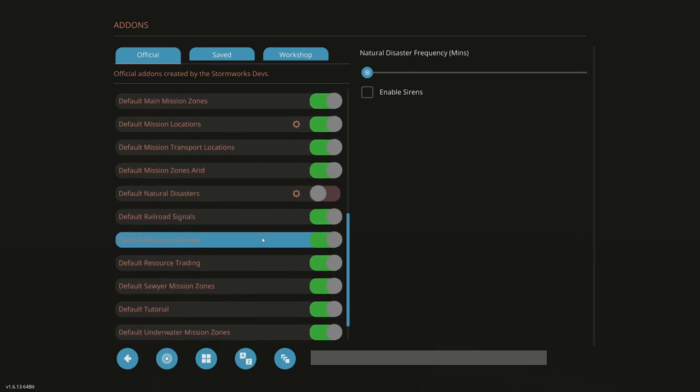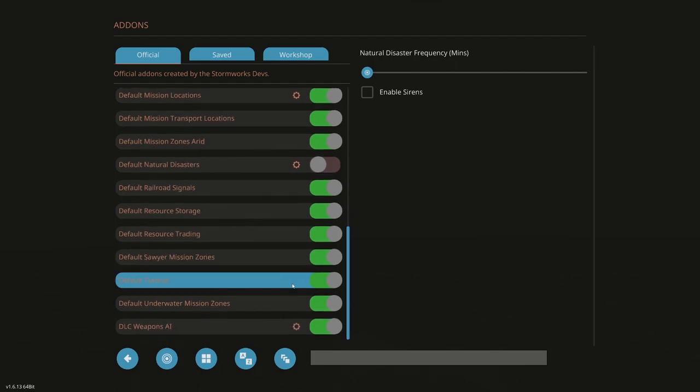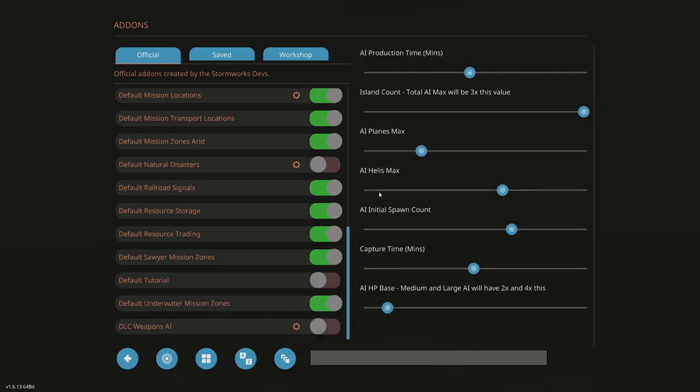Default railway signals will be on in case we want to do any train stuff. Default resource storage. Trading. Mission zones. Default tutorial — this is how you shut the tutorial off. Click that off and you do not have a tutorial. Default underwater mission zones — I'd like to do some of those, so we'll leave those on. Default weapons AI — that's coming off; I don't want to fight enemy AI. You could click on it and change the numbers, but as long as that's off you won't have it.